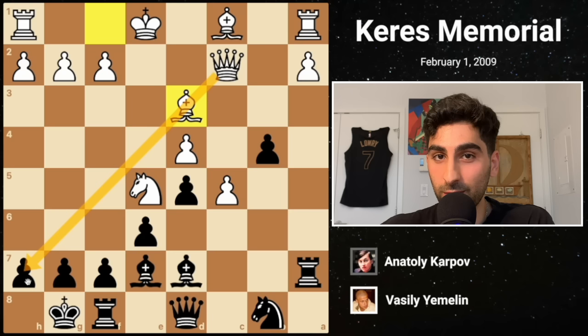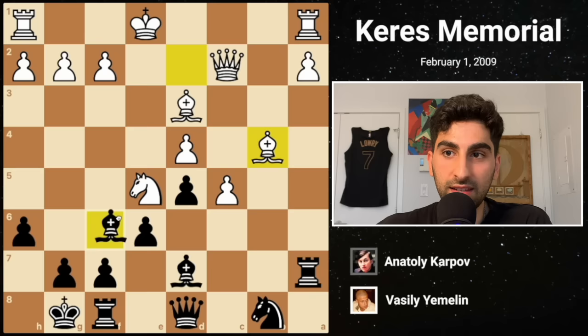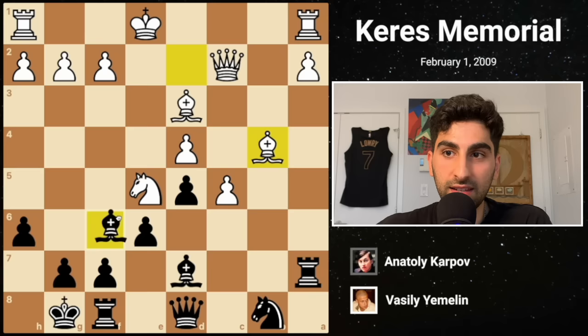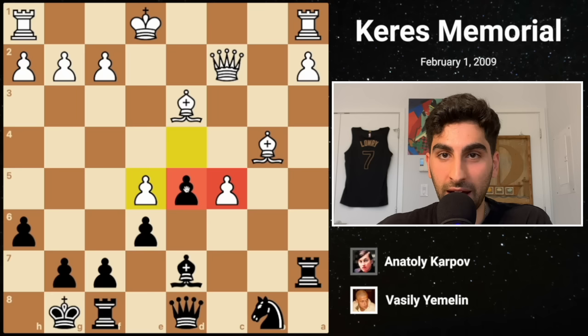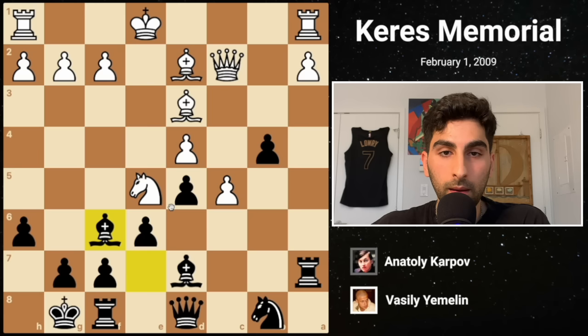White captures with the b-knight, and Black must be careful. Recapturing with the knight relinquishes control of c6, which would allow Nc6 forking the queen and rook. So Black recaptures with the bishop. White's Bd3 creates a battery towards the kingside, threatening h7. Black plays h6, evading the attack, then White plays Bd2 attacking b4. Karpov cleverly attacks the knight with Bf6. If White were to take on b4, then Karpov would take the knight, severely weakening the c5 pawn and creating a passed pawn of his own. This would be better for Black after Nc6, and if Bc3, then d4, winning the e5 pawn.